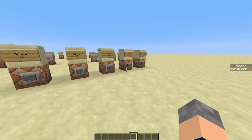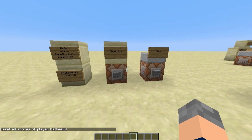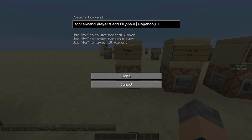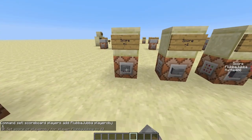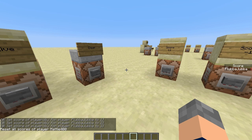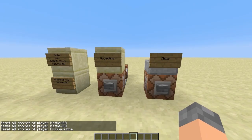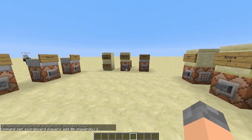The reset command — 'scoreboard players reset @p', which is the closest person, which is me — it will take you off the side. The objective still exists though. If I change '@p' to a name, like 'flubby jubber', and set them up to one — now there's two people on the scoreboard. If I do reset '@p' or reset me, it'll take me off the scoreboard but the other person will stay on the scoreboard. Unless I was to reset '@a', at which point it would remove everyone. And that is objectives and players in a nutshell.